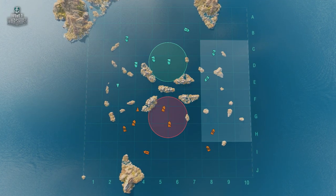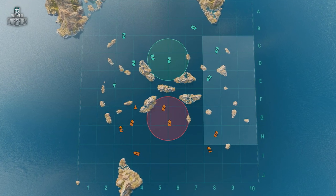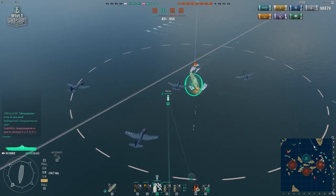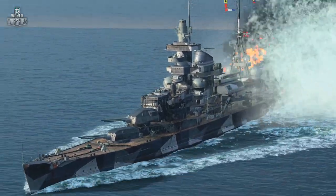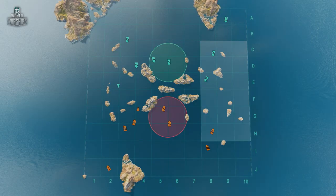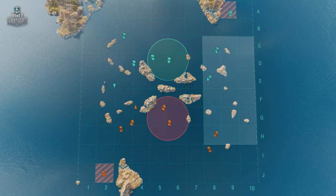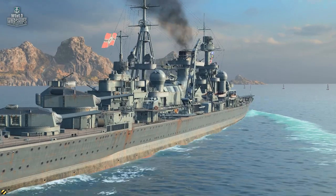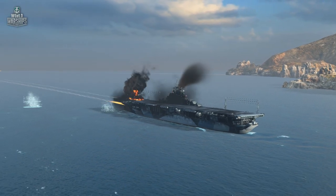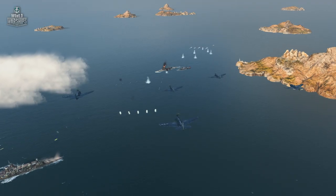Experienced aircraft carriers will follow the formation, hiding behind islands on the flanks, or staying in open water slightly away from the main allied force. This way they achieve the highest efficiency, while the free space will allow them to quickly withdraw if there's any danger. On the contrary, if you hide, you'll lose the ability to quickly retreat and, if your allies are defeated on the flank, you have a high chance of becoming easy prey for the enemy team. And the aviation efficiency at this distance will be quite low.